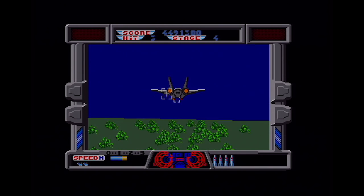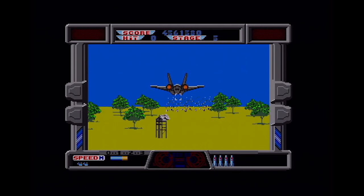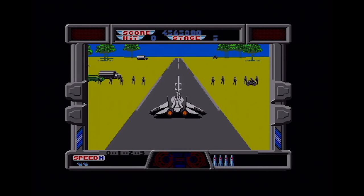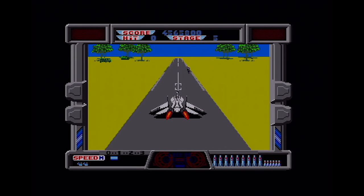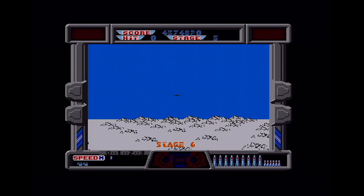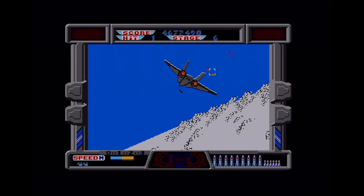That can happen sometimes — you can end up dying twice in a row because you're not invulnerable the moment you respawn. We come in for landing and there's an airstrip — very nice. We've got plenty of missiles to carry on our mission. The motorbike appears, but on this version he doesn't speed after you. Sampled speech is a novelty at first and then becomes a little bit annoying.